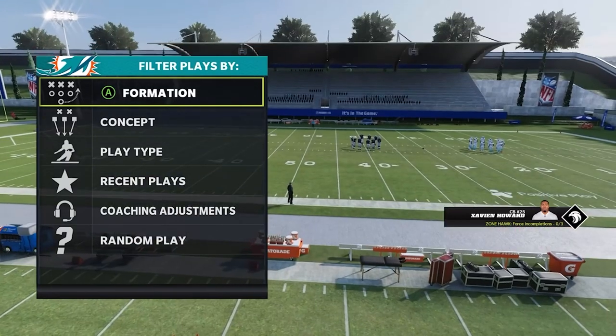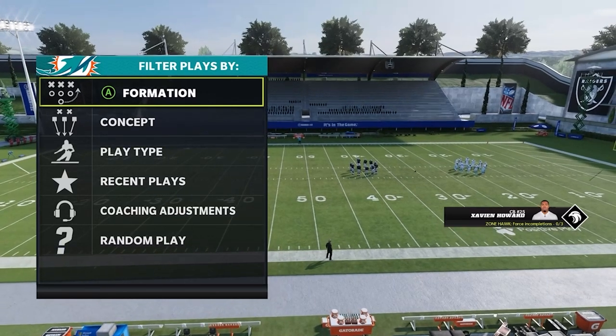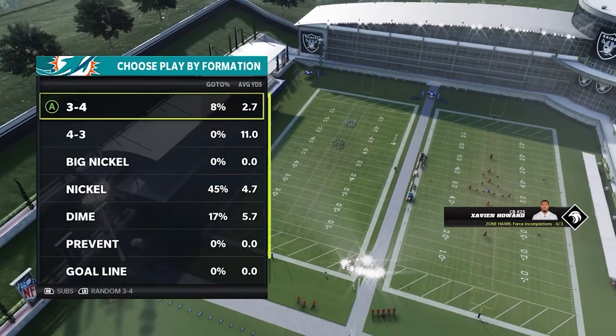If they're in more of a spread set — like a spread, a doubles, a trips tied in, anything like that — I would shy away from this setup. I just don't like the alignment as much, and it's harder to cover the field behind you when doing this.